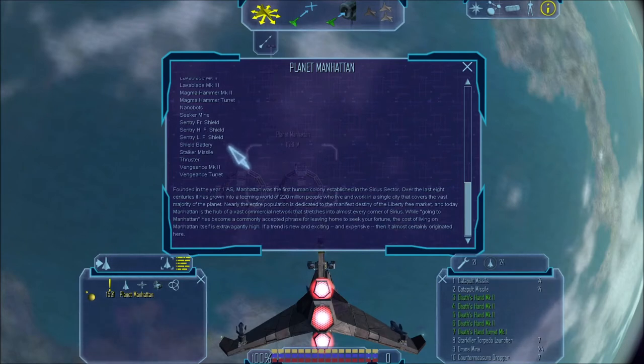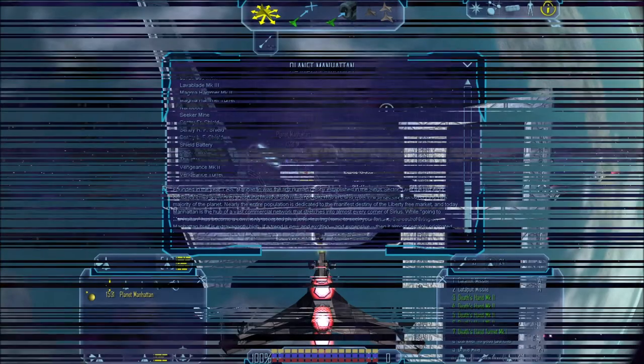Noteworthy, however, are the Magma Hammer and the Vengeance weapons, since they are both class 5. Some lore: founded in the year 1 AS, Manhattan was the first human colony established in the Sirius sector. Over the last eight centuries it has grown into a teeming world of 220 million people who live and work in a single city that covers the vast majority of the planet. Nearly the entire population is dedicated to the manifest destiny of the Liberty free market, and today Manhattan is the hub of a vast commercial network that stretches into almost every corner of Sirius. While 'going to Manhattan' has become a commonly accepted phrase for leaving home to seek your fortune, the cost of living on Manhattan itself is extravagantly high. If a trend is new and exciting and expensive, then it almost certainly originates here.